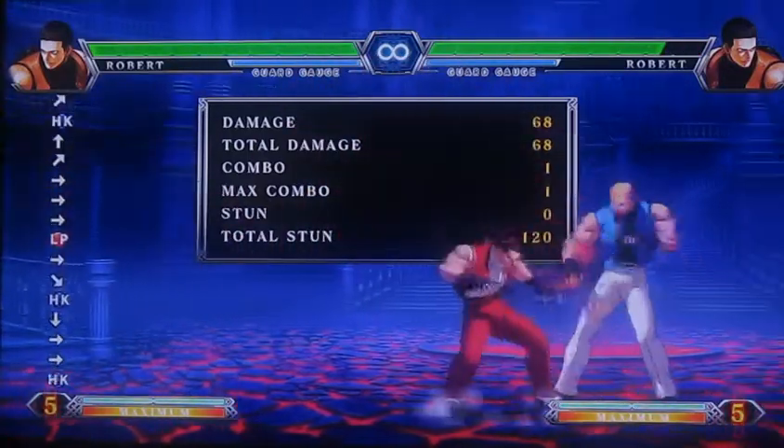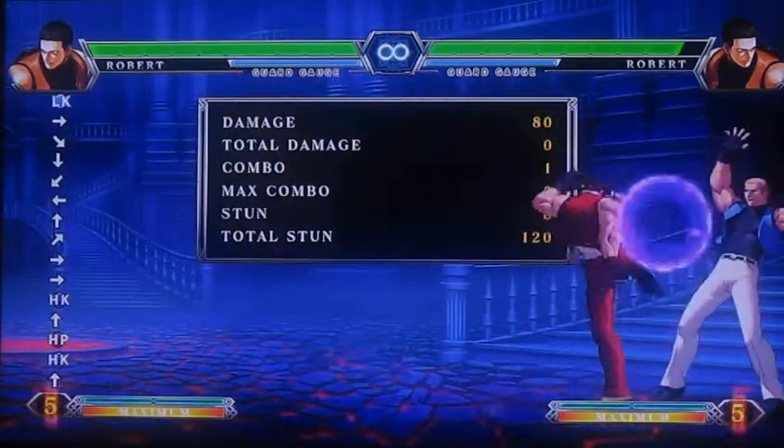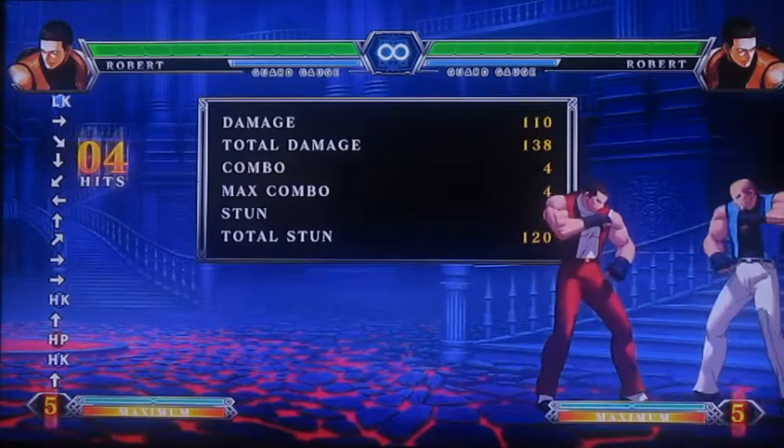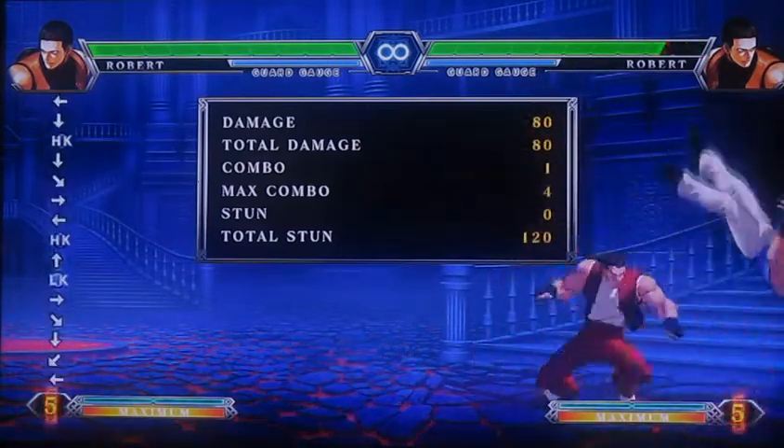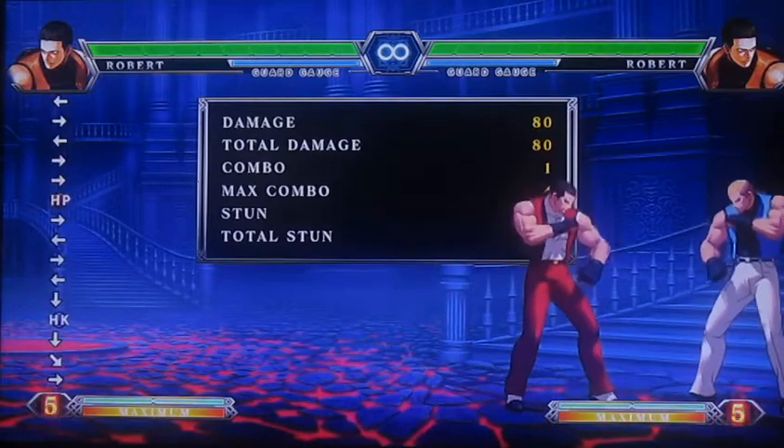Just annoy your opponent with your good normals, jump in often, control space with the jumping blowback, and constantly switch between jumping in and coming in with aerial normals. You just have to know your character basically.